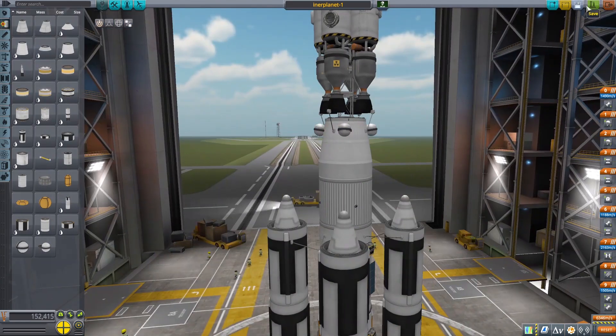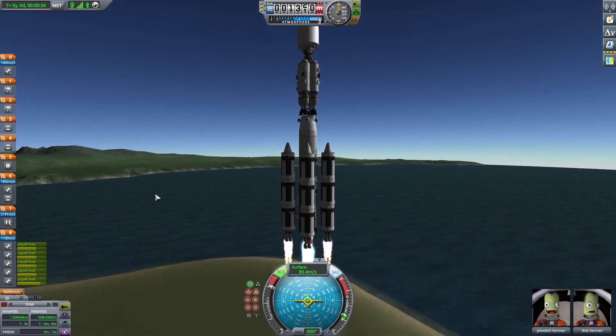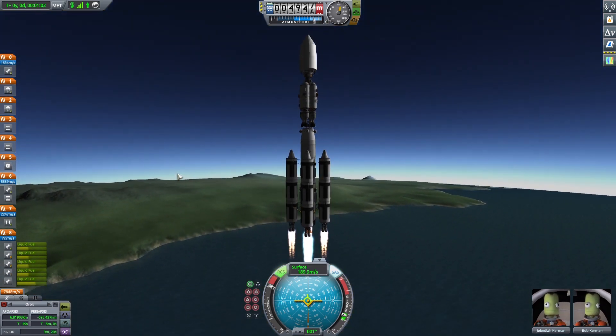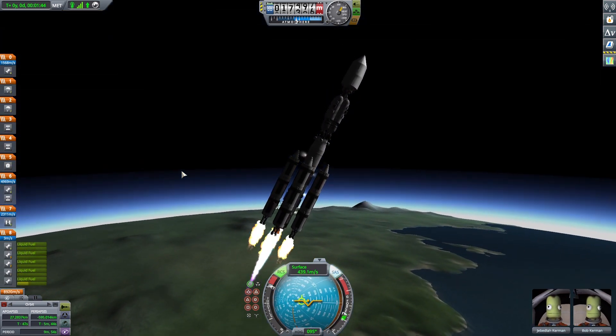I put scientists and a pilot in there and change the boosters to standard engines with standard fuel and fuel lines in the middle — that should be better. I'm adding RCS with some monopropellant so we'll have easier control in the air. Launch. We'll slowly start our gravity turn, and the RCS is helping us a little bit with stability.